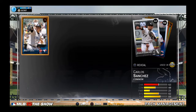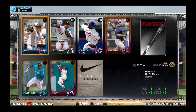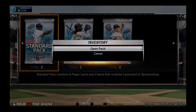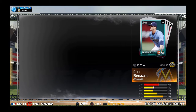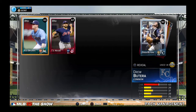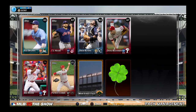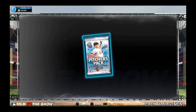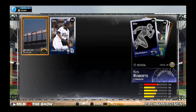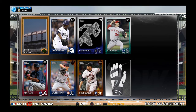Nothing in this one - John Jay, other than that nothing. I think I caught it off guard. Oh, that gave us silver - Patrick Corbin. We've gotten two silvers so far, but nothing gold just yet. No gold, no diamond.